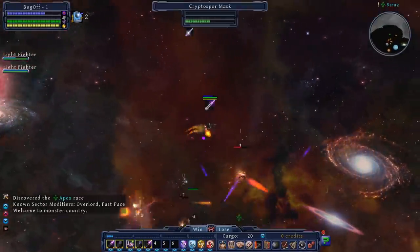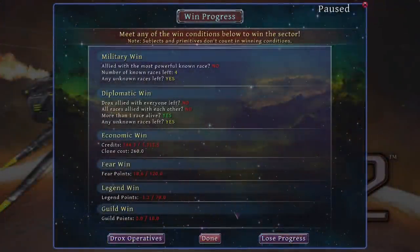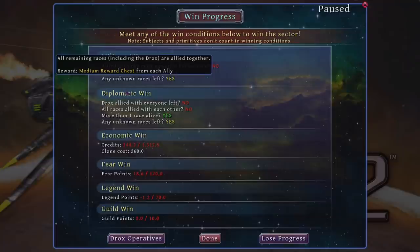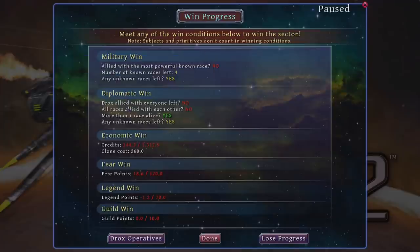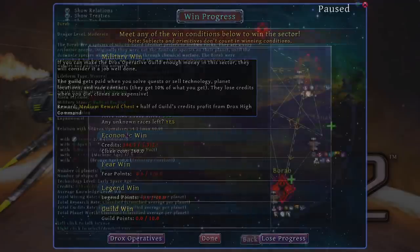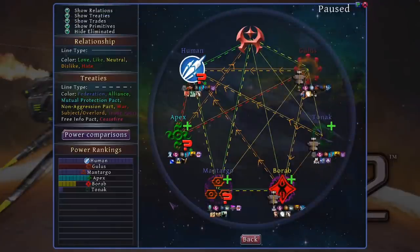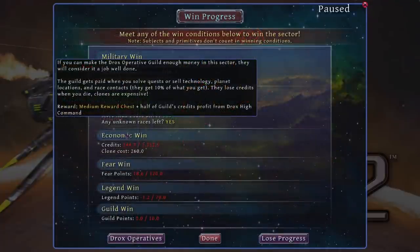Each of the campaign missions can be won in a variety of different ways. For the warmongers, there is the military victory — be the ally of the faction that destroys all of the other factions, or ally with someone and then destroy everyone else yourself. For the diplomats, there is diplomatic victory, which involves making sure that everyone is friends with each other as well as you — though the definition of friends in this game includes vassals and other forms of brutal subjugation. Diplomatic victory is probably my favorite because it can be a rather complex puzzle to get everyone to a state of stable peace.